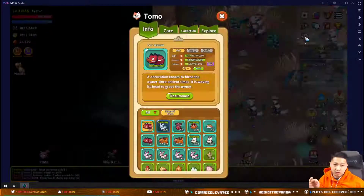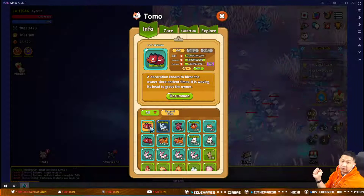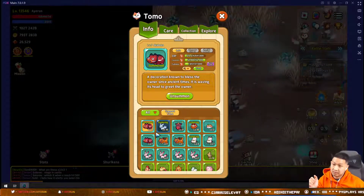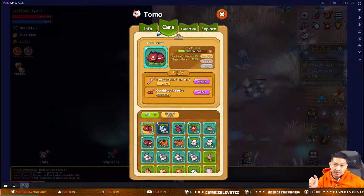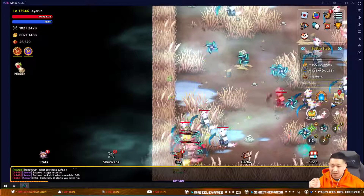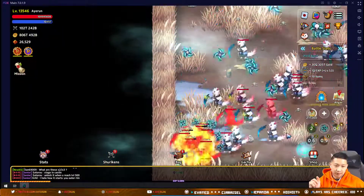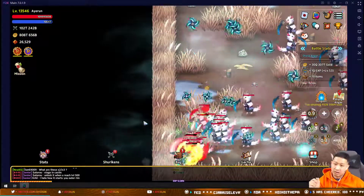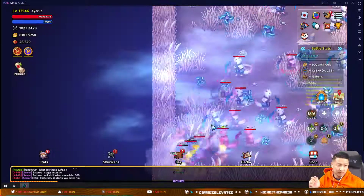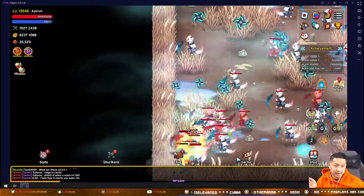I don't spend any rubies pulling pets — I just do the free pulls and then wait until I have enough pieces to craft pets. That's pretty much it for pets and exploring. You just want to farm the highest zone you can handle with whatever titles you're targeting, and send the highest conqueror power pet out to farm.